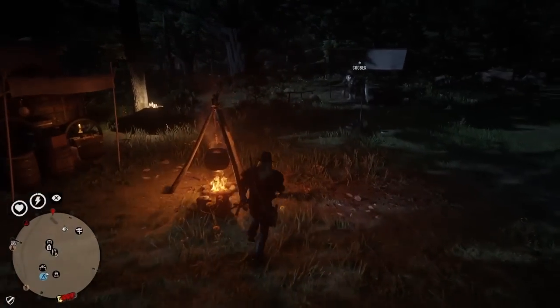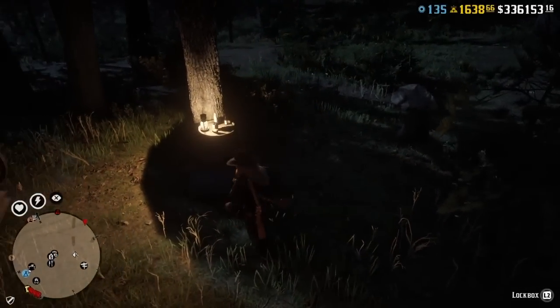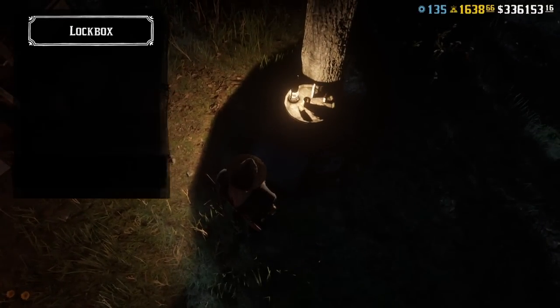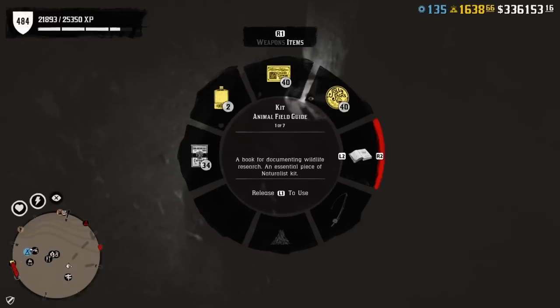Hey guys, what's up? First thing you want to do when you spawn in on Red Dead Online is make your way to your camp or your local post office. This is today's weekly update slash drip feed. I've already collected a letter, but I'll show you what it is.